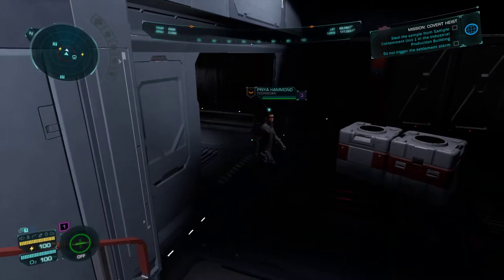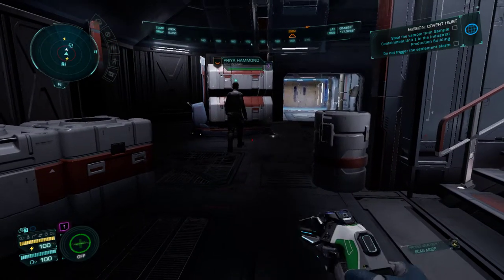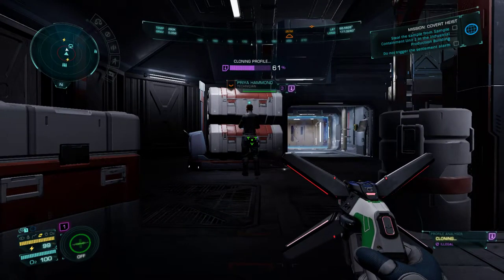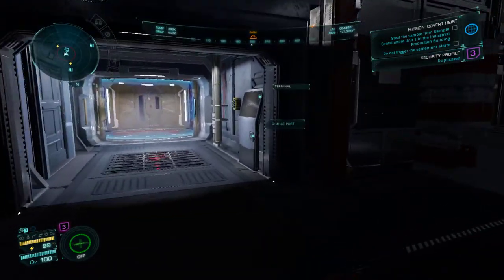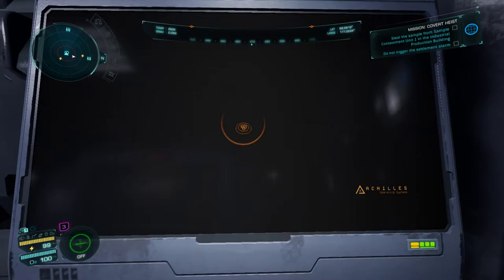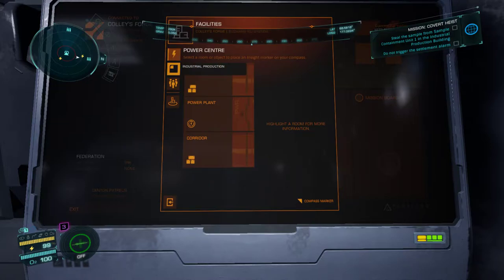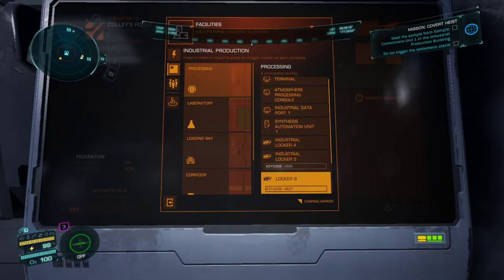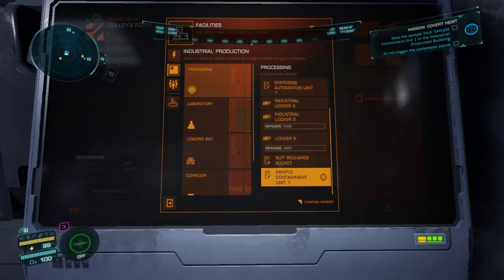Level 3 — I can steal it from her. She's completely oblivious. Containment unit 1, let's go. That's going to be in industrial production. Sample containment unit 1 — yes, found it.